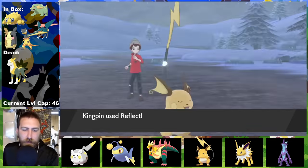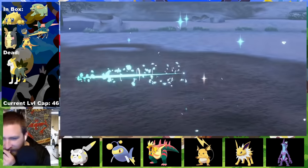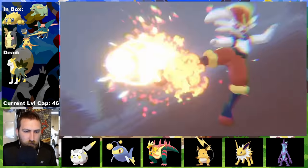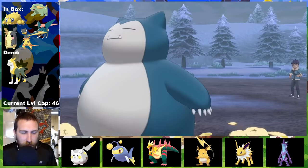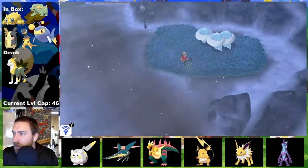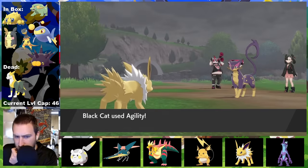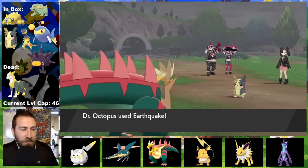Time for the second-to-last Hop battle. Dubwool messes things up with Growl decreasing our attack. After some ring-around-the-rosie switching, Lizard gets the KO via Volt Switch, changing places with Rhino. Cinderace is sent out, so I switch to Mysterio to resist the Pyro Ball. Mysterio ends the Bunny with one Surf. Doc Ock swaps in for the Body Slam, then low kicks Snorlax. Biting Corviknight with two Thunder Fangs and crushing Pincurchin with an Earthquake wraps up the match. Then the second-to-last Marnie battle — the Reflect-Agility-Baton Pass strategy works perfectly against her. She had some mons use Torment and Swagger, but they didn't come into full effect, giving us that easy W.